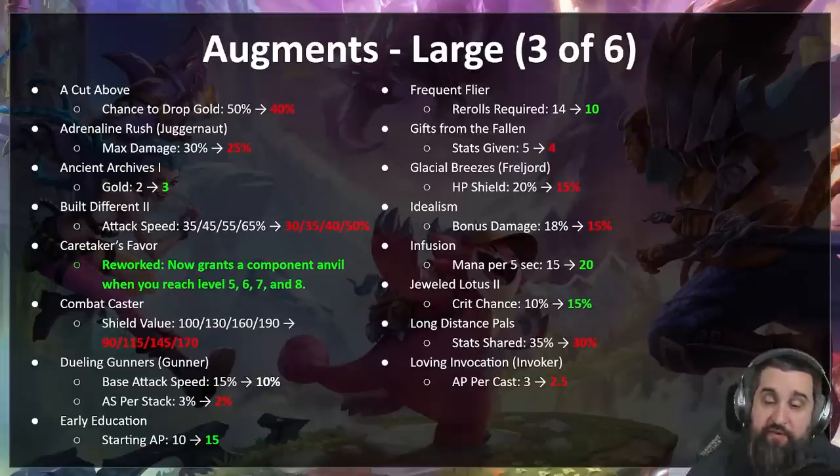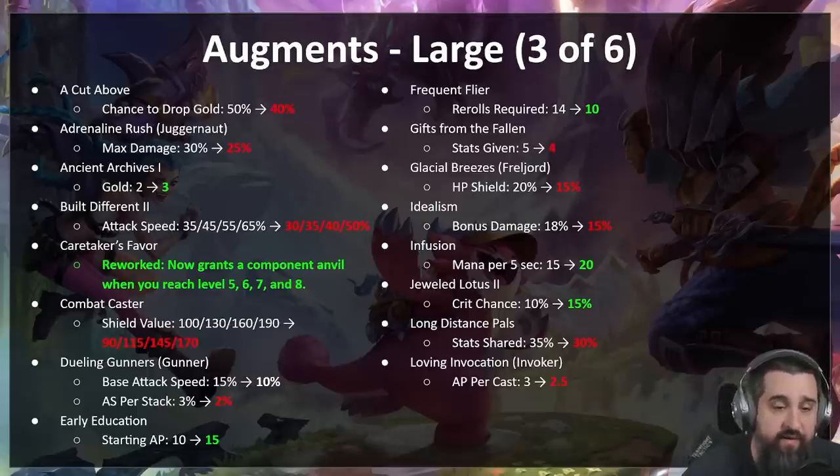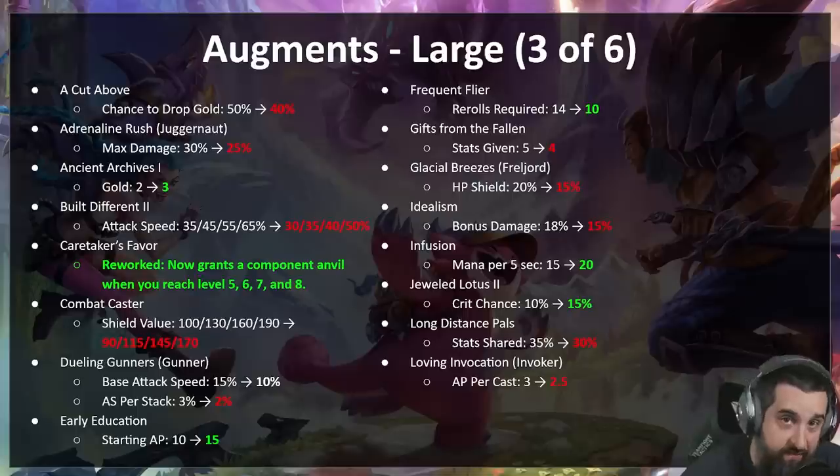Combat Caster — overperforming, nerfed. Dueling Gunners — same thing, a lot less attack speed and less base attack speed; Gunners were pretty insane. Early Education — five more AP to get you started. Frequent Flyer — this augment should be good, but it just takes way too long to activate. We're lowering the reroll threshold to 10. If it's still bad, the augment is probably just flawed and we'll get rid of it. Hopefully there are some cool builds where you can get like a three-star four-cost easier.